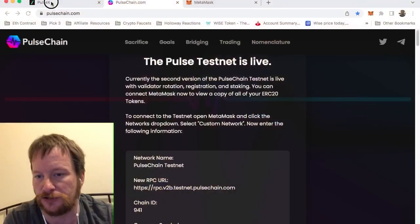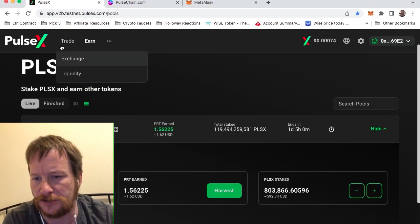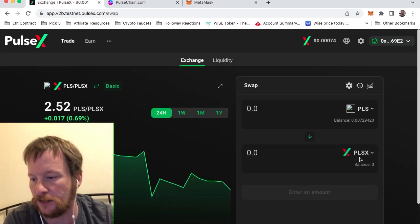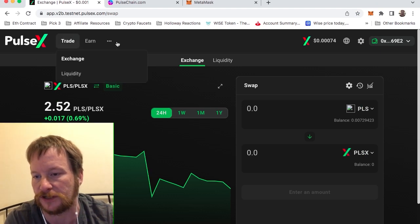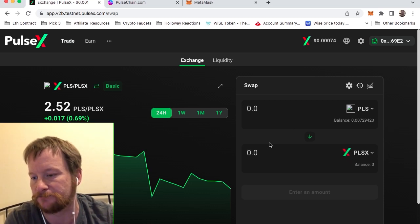There are steps involved now if you want to get your own PulseChain. There are two kinds that you can get: there's PLSX and then the regular PLS. Those are both PulseX — PLS was the first one and PLSX is the second one.